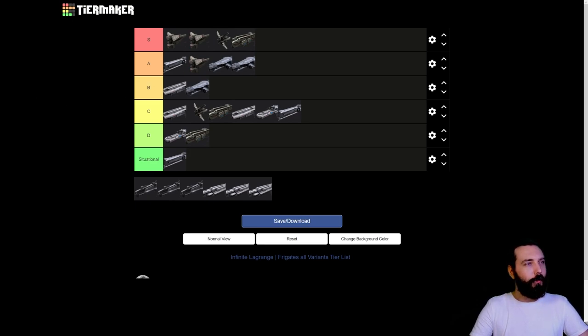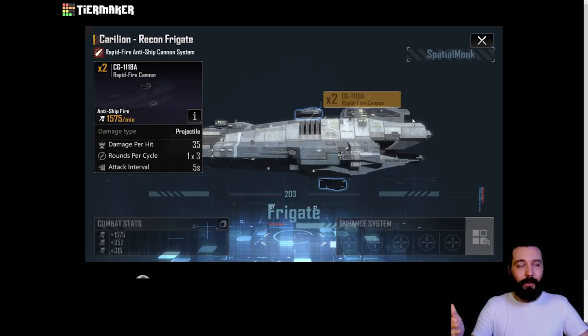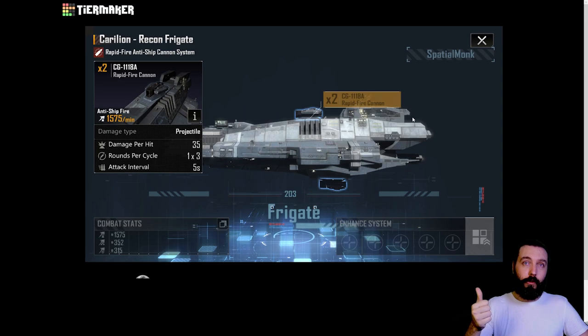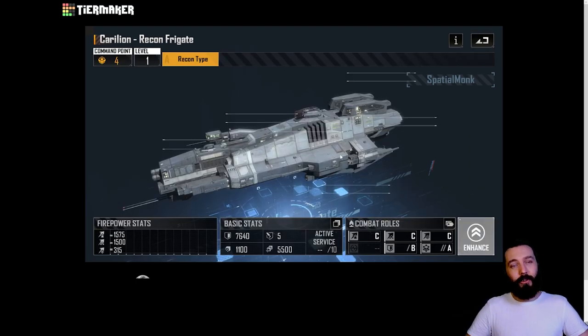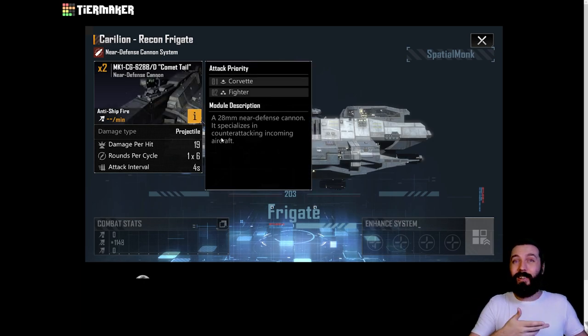We then have the Carillion. The recon variant is just flat out better than the FG 300 recon - its weapons are slightly better and it moves slightly faster. But it is situational again, so I'm not going to discuss it further - it's basically an FG 300 recon, just slightly better.